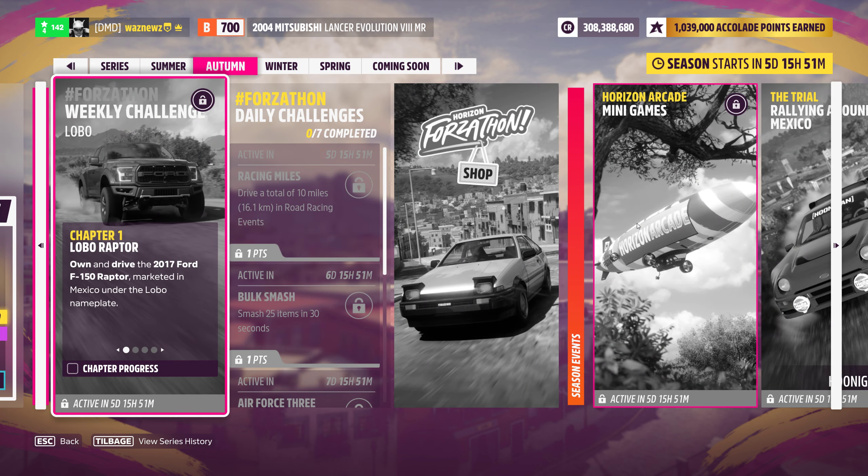Let's get on with the weekly Forzathon challenge. It's a 2017 Ford F-150 Raptor — win a cross-country event. I have a track for that. Earn nine stars from Trailblazers — pretty easy, just do the one at the end of the highway. And earn a five hundred thousand total skill score — easy peasy, no worries.